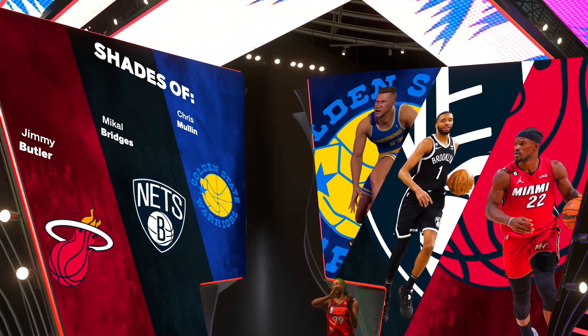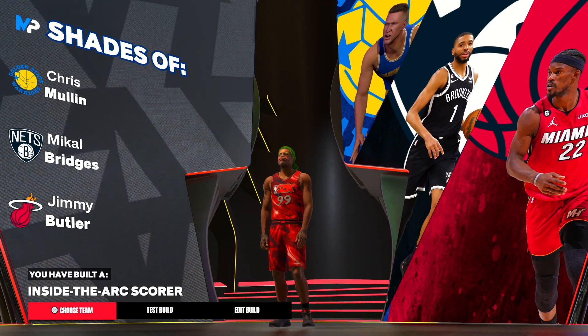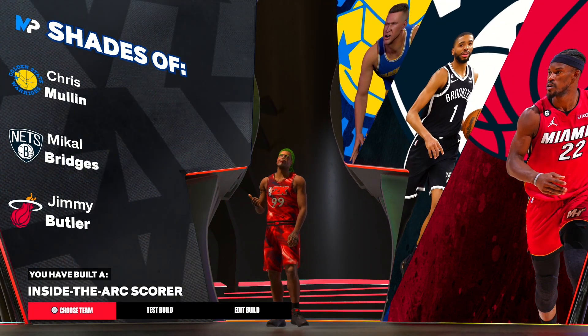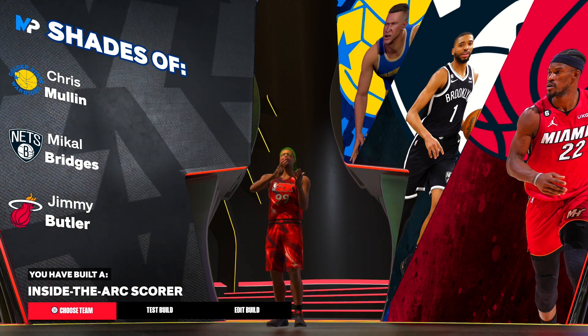Our vertical is 51 and stamina is 99. We get shades of Chris Mullin, Mikal Bridges, and Jimmy Butler. As y'all can see, we get the inside the arc scorer — and here it is, the Thanos build. This build is amazing.